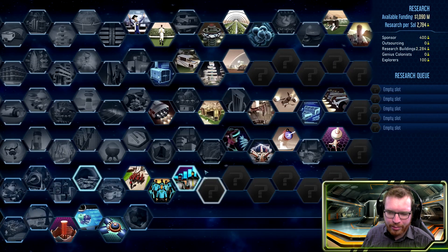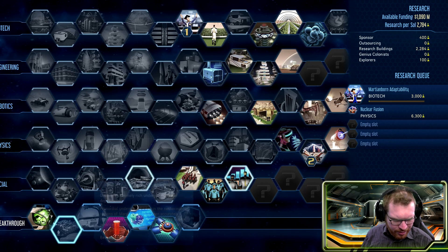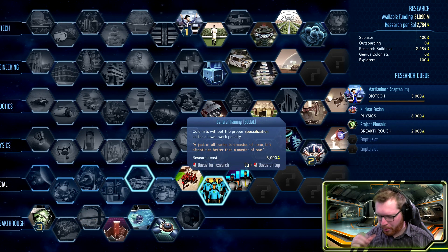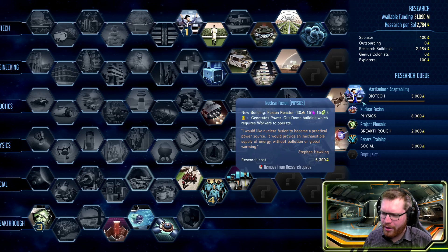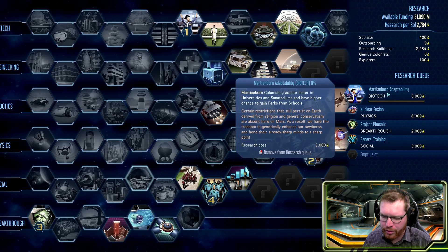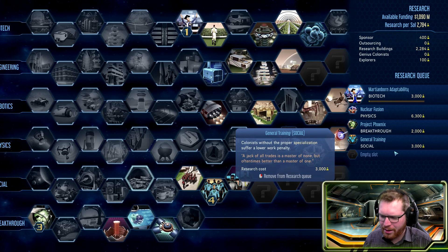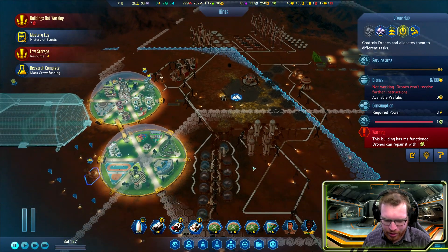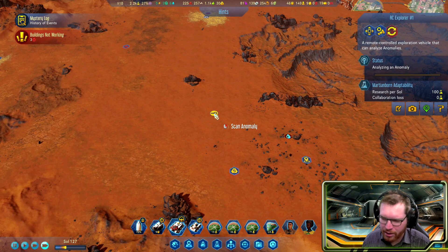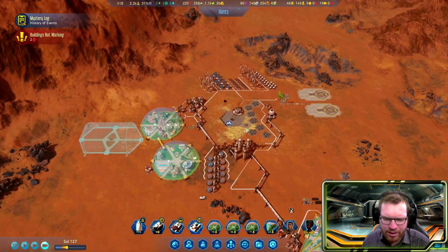We finished that research and I'm figuring out the next step. I think I'm going to research nuclear fusion so that could actually help us with our power problems. There are also some milestones down here — lower work penalties if they don't have the right specialization. So: people graduate faster from universities, then we get the nuclear fusion reactor, allow people to be reborn with the same traits, and get some general training. Oh yeah, there's an anomaly — let's send someone to scan that.